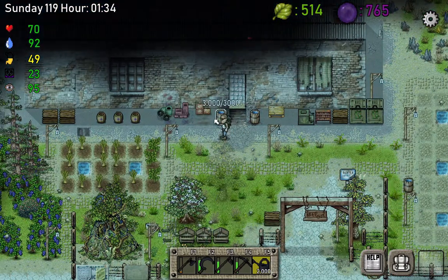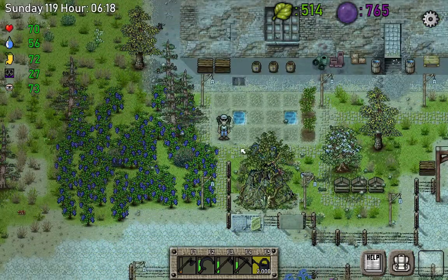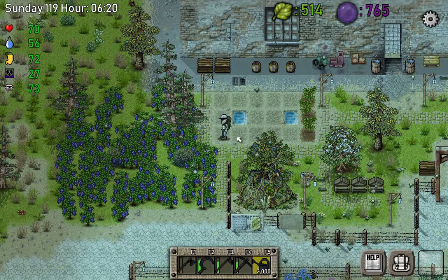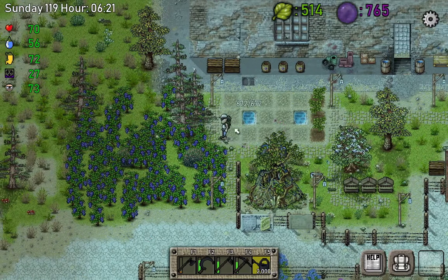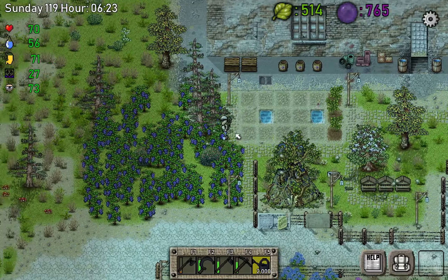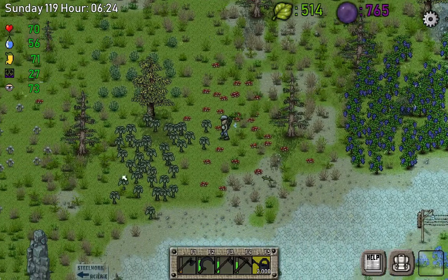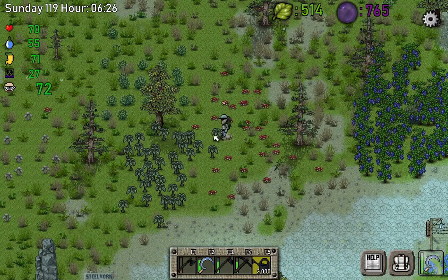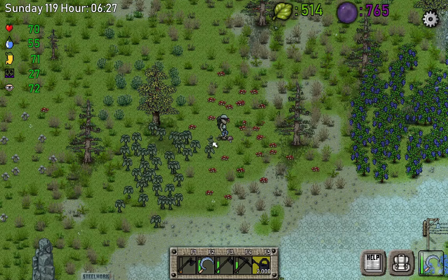Before we end this episode — this is a very short one — I'm just gonna give you a quick tip about coffee. You can plant the coffee and when you harvest it you'll get one coffee bean. But there's another way: you can just plant the entry and have plenty of coffee. If you harvest just one, you may expect a drop higher than one — there will be two or three.